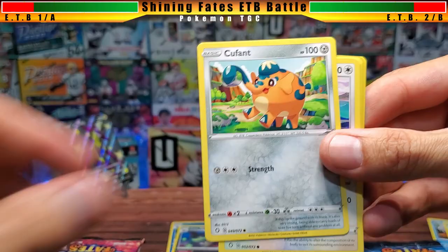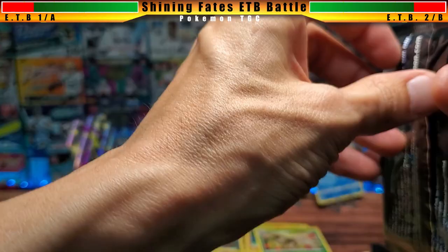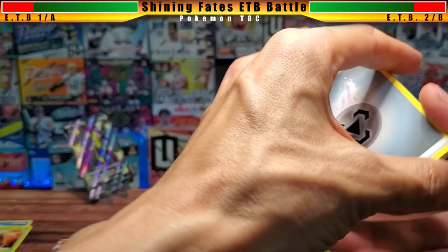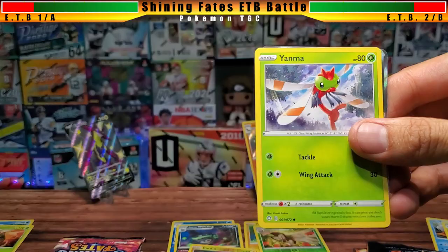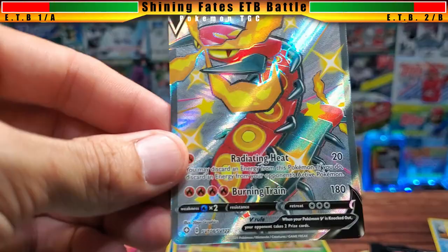Round four box one: Ball Guy, Copperajah, Eevee, Beuzel, Yanma, Scorbunny, a Rotom reverse holographic, and a Yanmega once again. On box two's side I can already see something silver — that usually means a full art is on its way. And yes, we got double full art!